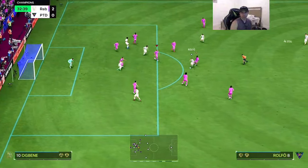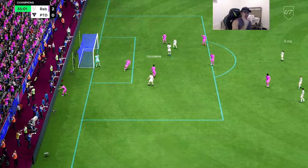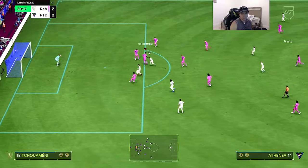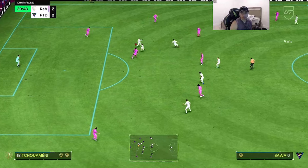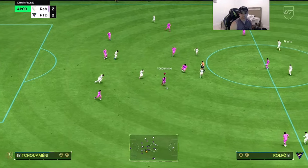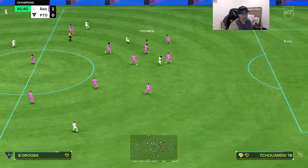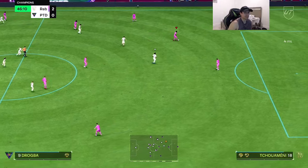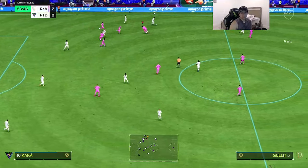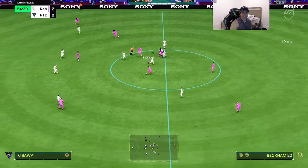Blocking that shot — very nice. A very clutch tackle inside the box, things you love to see. This man is locking it up. Great tackle once again. Nice interception — he's doing a great job intercepting the ball. He does have intercept on plus so it makes sense, and a good pass right there. Very nice interception and he holds on to the ball with that insane physicality.